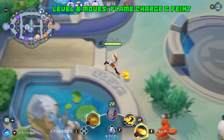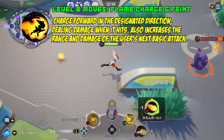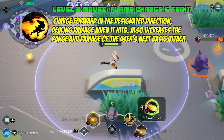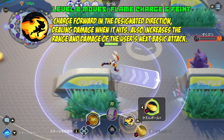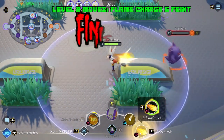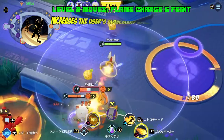At level eight you choose between Flame Charge and Feint. Flame Charge has you charge in a particular direction dealing damage, and if you hit the opponent it increases the range and damage of your next basic attacks. This is the move you use if you want to close the gap to finish off an opponent who is getting away.